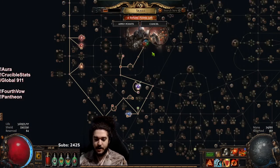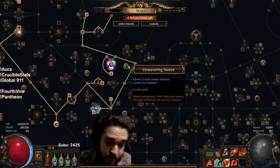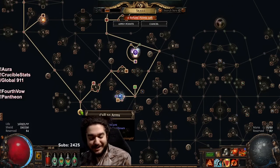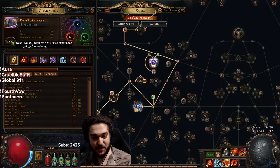As for my passive tree right now, it's very similar to the POB. I just don't have Unwavering Stance right now because we are in the Unstoppable variant, and I don't want to drop Cult of Armoury yet — my gear is not really up there yet. Maybe in 10 or 15 more levels we'll drop it once our gems hit 20/20 and clearing feels good.